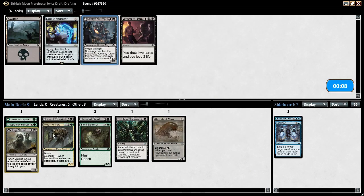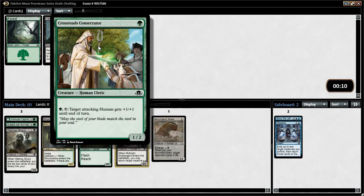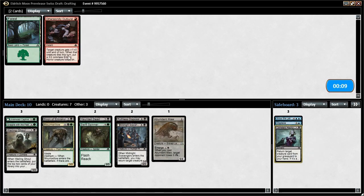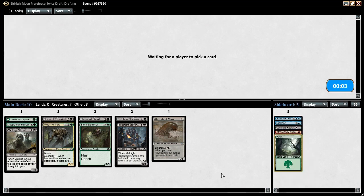We probably just want Midnight Scavengers — we have a lot of cheap things and we're going to be milling ourselves. I like the card draw but Scavengers is probably just better. We don't have human synergies really, so we'll take Cemetery Recruitment — not that we'll actually play it. Otherworldly Outburst — we could play it. So we're set up to be basically black-green delirium so far.